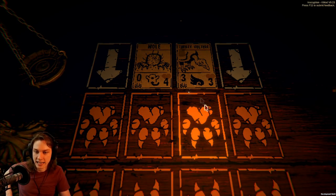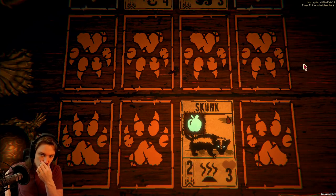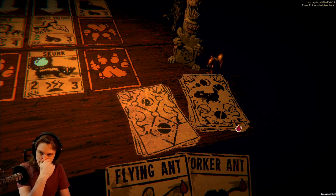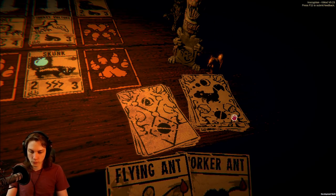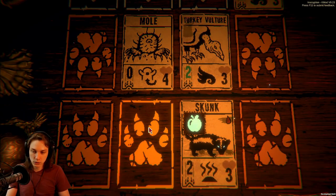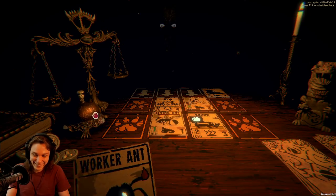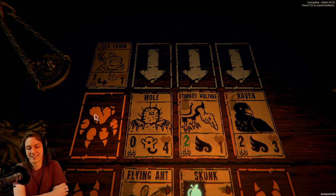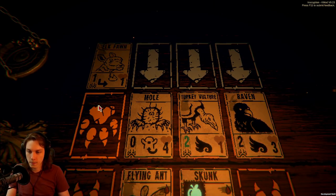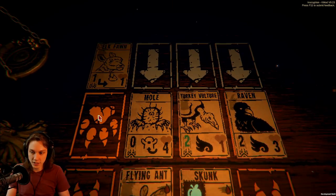Something to skunk under that turkey vulture looks pretty good to me. Otherwise it's a pretty overwhelming amount of damage. I could also just get a flying ant out contesting this mole so that death is slower. I can push four damage this turn as well as kill the turkey vulture up. I like it.